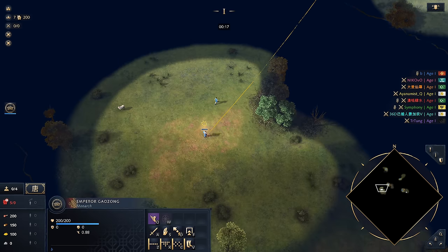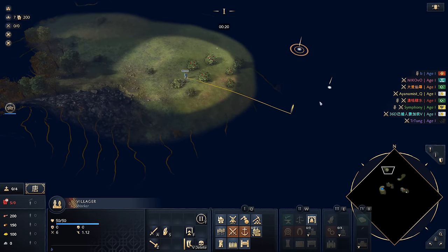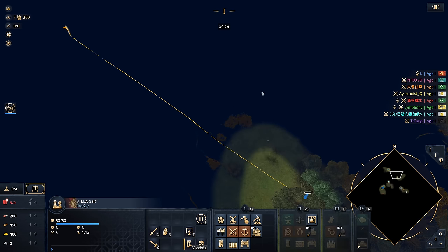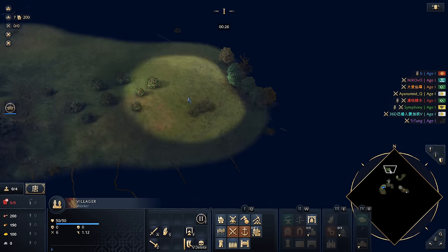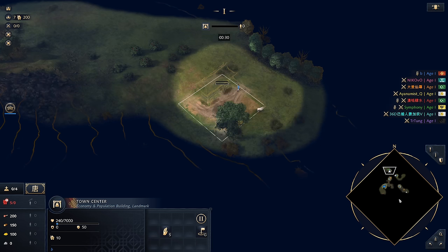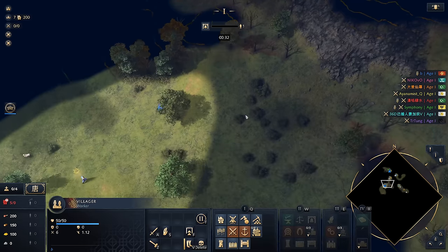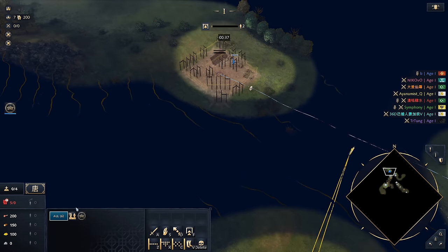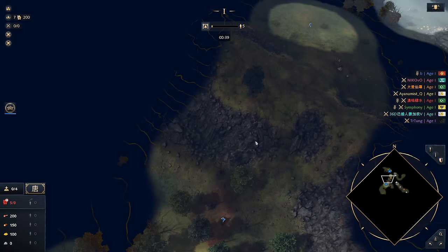We want to prioritize food and prioritize gold in the early game. So when we spot berry bushes like this, we definitely want to make our way up towards this side. Now it is land Mega Random, which means there's going to be an absence of water on this map. I think we might just look to put down our Town Center here. It's not the best spot because it doesn't have every single resource, but you can't win them all, so we'll take it.